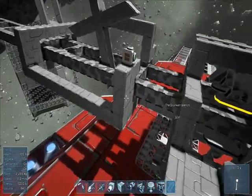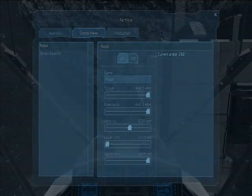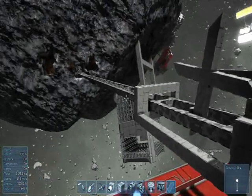The axle fits between the legs of the ladder and the motor turns it either clockwise or anticlockwise, which either pushes or pulls the ladder towards the asteroid.